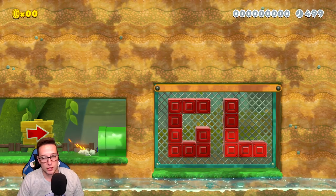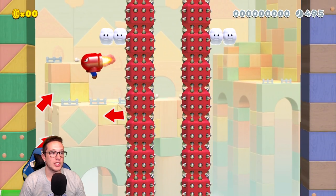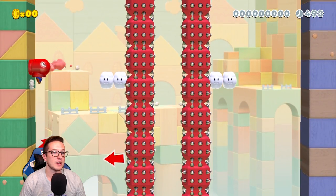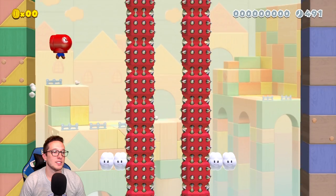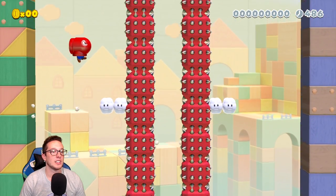Now you've got to remember, gang — yes, these levels are devious. Yes, they are abominations and monstrosities. But you know the skill Usabelle has to have to design these levels, play-test them, and then ultimately clear them.